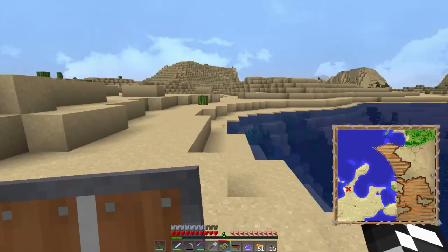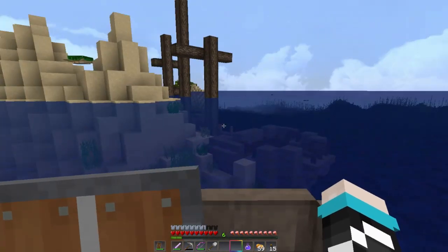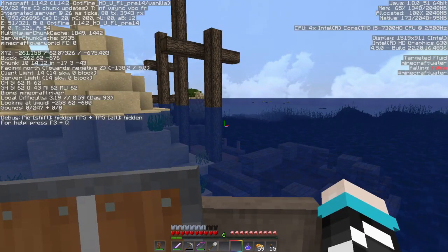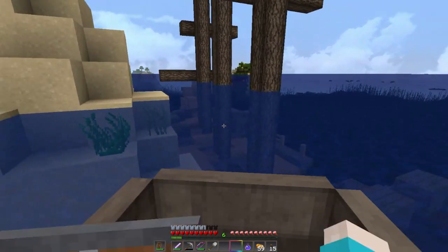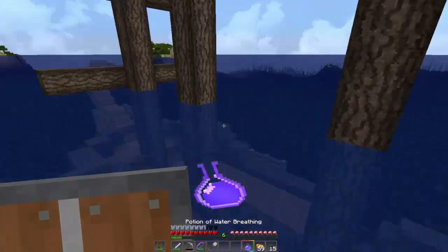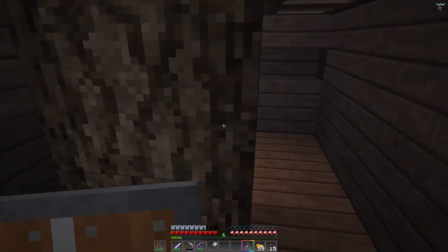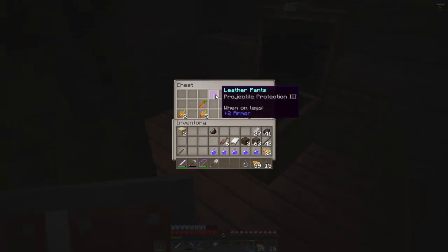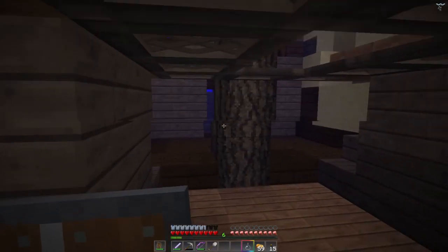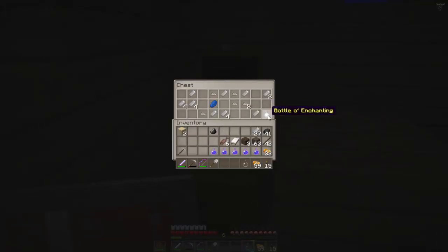The first thing we find is an almost-beached shipwreck. Let's see where we are — not that far out, but this is cool. I do have my breathing potion, so let's go in. There's stuff in here I don't need. Let's go see what's on the other side and go down — I think the treasure's in here.